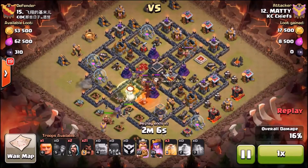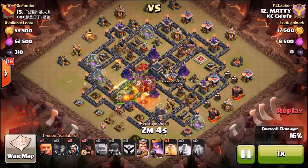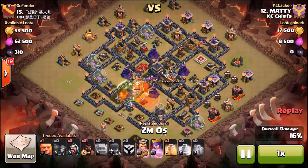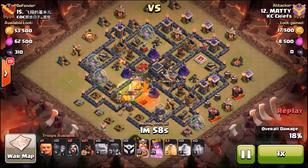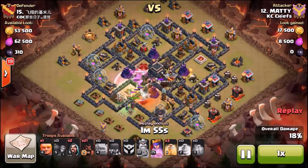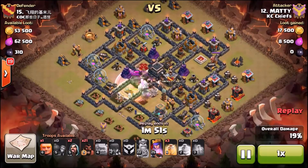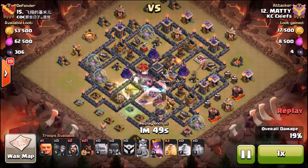He's also going to take out the clan castle and the enemy Archer Queen. That's the goal on any hog attack, or pretty much any attack period - take out the enemy clan castle, Archer Queen, and pop any double giant bomb spots if you're going with hogs. So you can see there, he put the poison down, his heroes are in there, everything's working across.